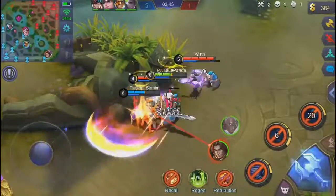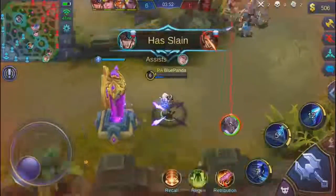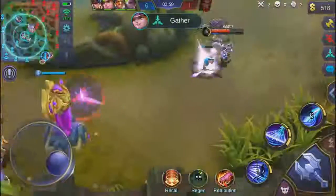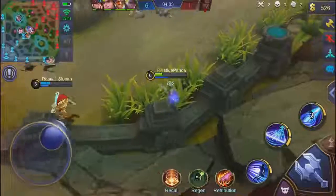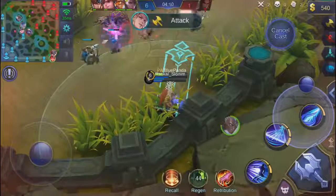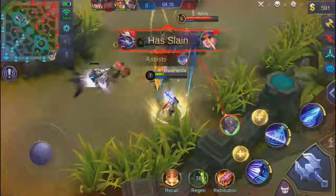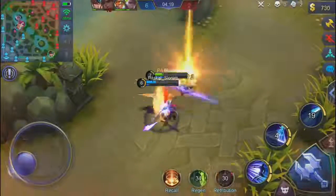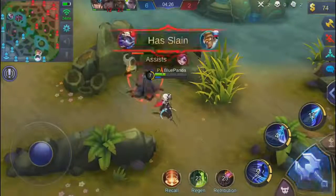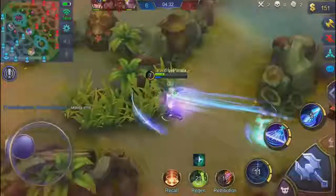I dodged his ultimate with my second ability and dealt a lot of damage, but I'm almost dead. I dodged Karina's attack using my second ability because you can't get targeted while using it - I did that exactly when she was about to kill me. The first item I bought is basically the lifesteal-on-abilities item. I think that's an amazing item on this hero because he lifesteals so much with his abilities.